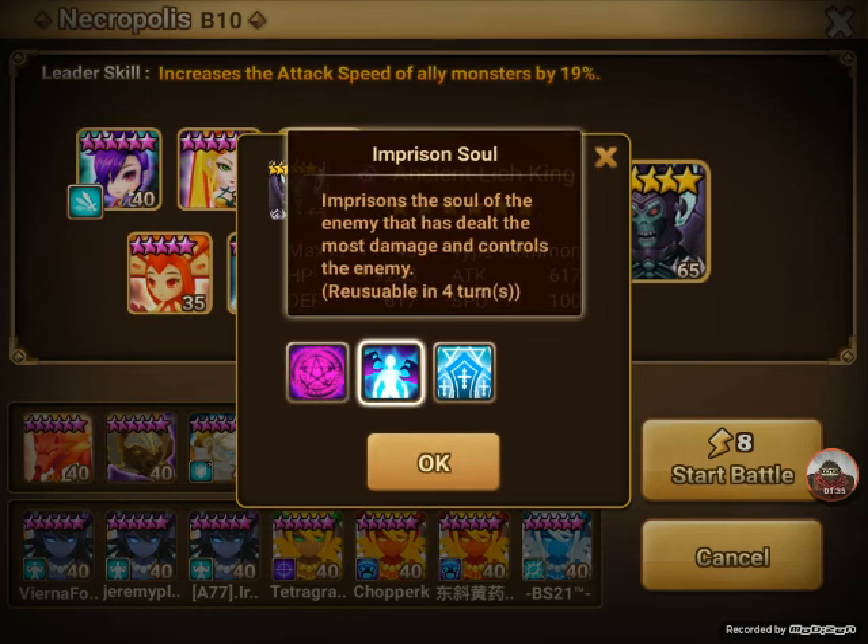Second, he's got Imprisoned Soul. Pretty much he steals the monster that's done the most damage since the last time he used Imprisoned Soul. So if you've got a squishy damage dealer as the one getting Imprisoned, you can kill that monster and get it back as fast as possible. Which is really important.